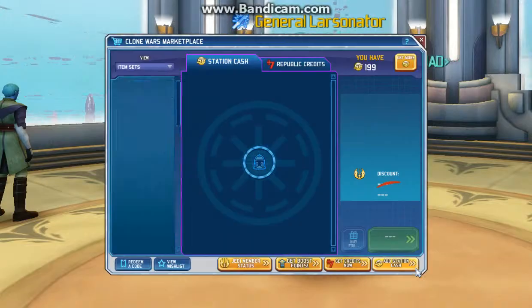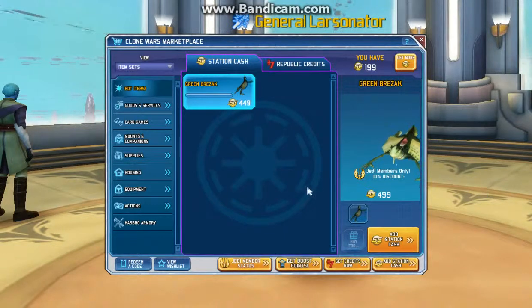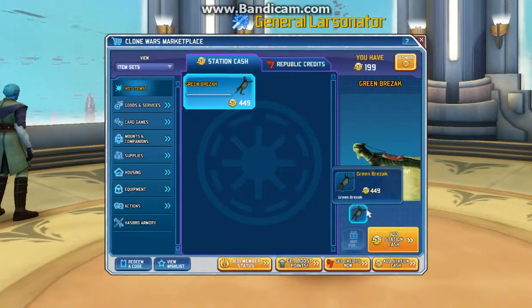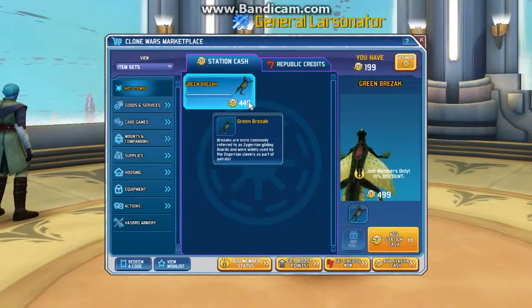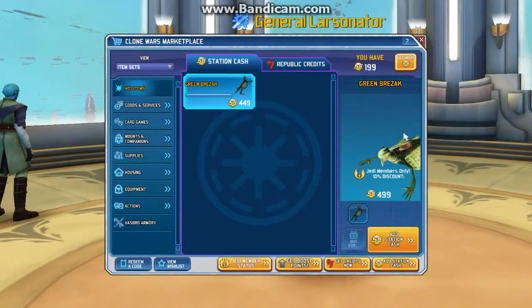So let's take a look at what we have today. First, in Station Cache, we have the Green Breezak Mount for $449 Station Cache — it's $4.99. The Breezaks are more commonly referred to as Zygerian Gliding Lizards and were widely used by the Zygerian Sleers as part of patrols. So very interesting, a nice Green Breezak right there for only $5.